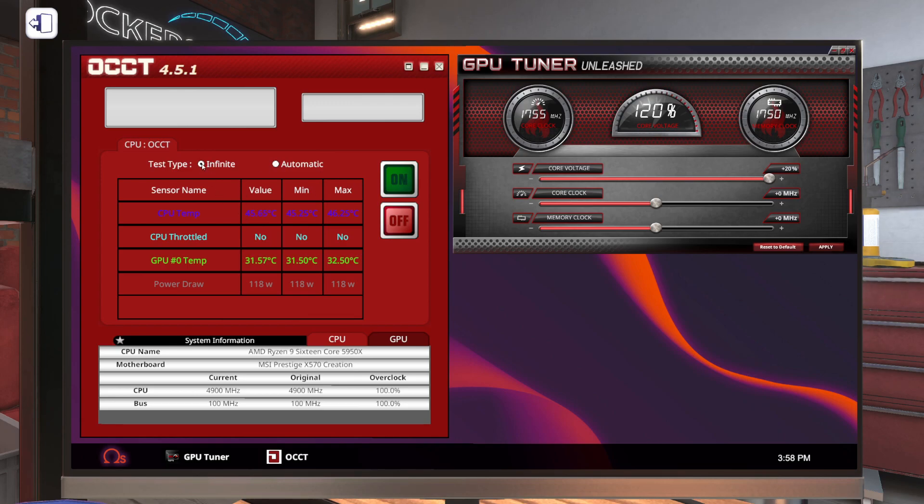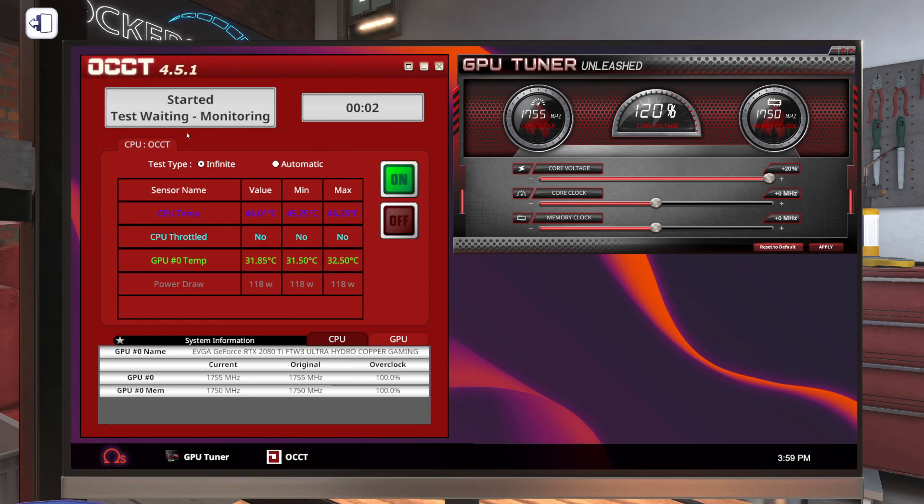We're going to click over here where it says infinite because we don't want to just run a single test — we want this to keep running the entire time we are working on overclocking. Let's come down to the GPU tab because that will show us what our overclock ends up being and the current overclock versus the original clock the graphics card was running. Let's push the on button. It's actually testing now — we're going to watch our GPU temps, CPU temps, and power draw all go up, and once it stabilizes we're going to start overclocking the core.